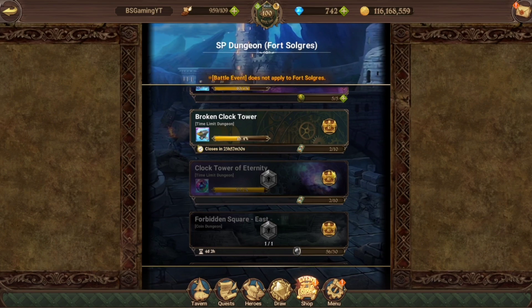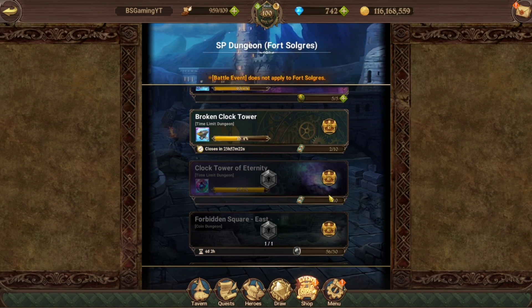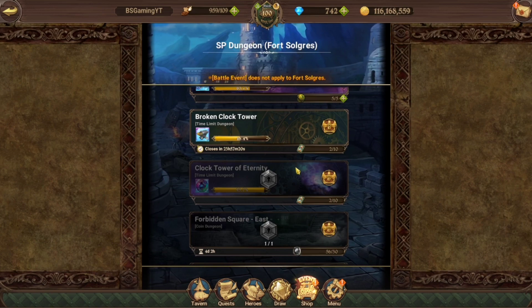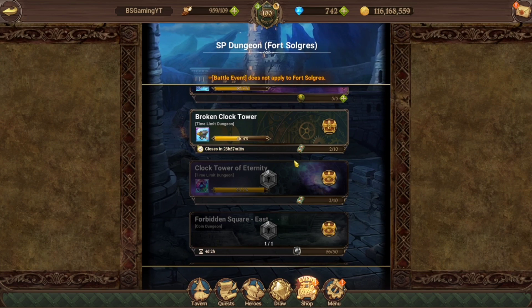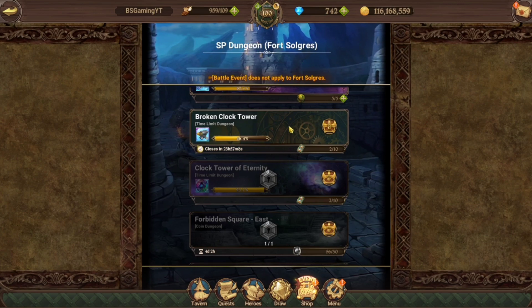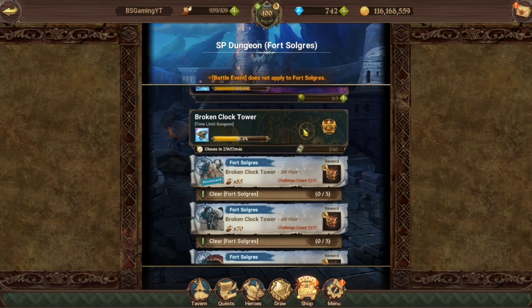This is Netmarble we're talking about, but the best thing they could do is just make this available forever without keys. That's it. Oh my God, it's crazy. If they made these two stages available forever, you could grind Super Awakening Coins whenever you want, you could grind Anvils whenever you want. It's a crazy thought — Netmarble, you should do that.